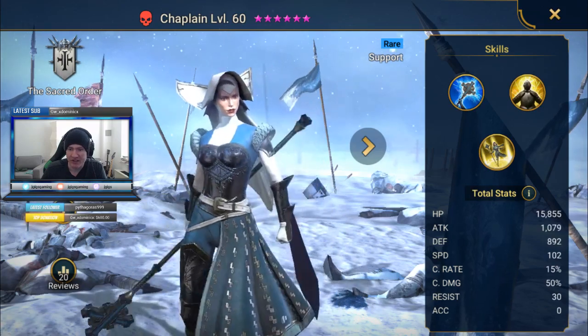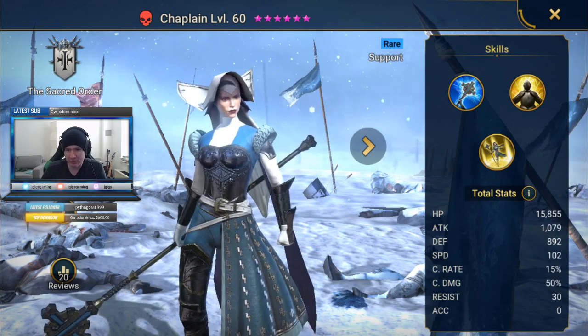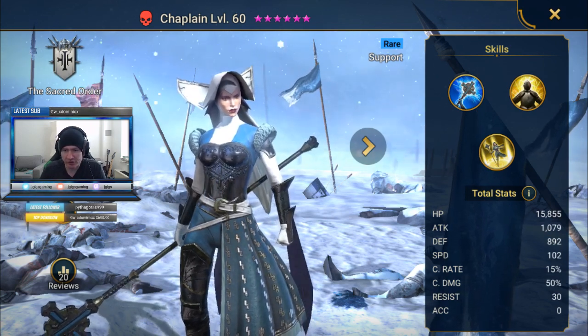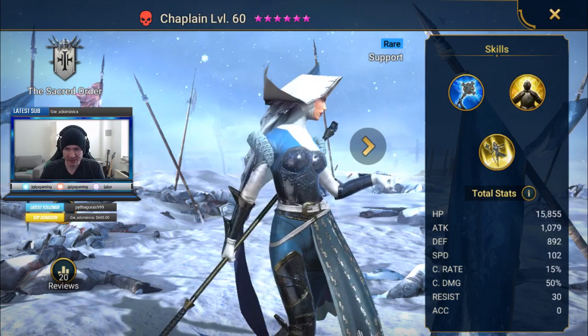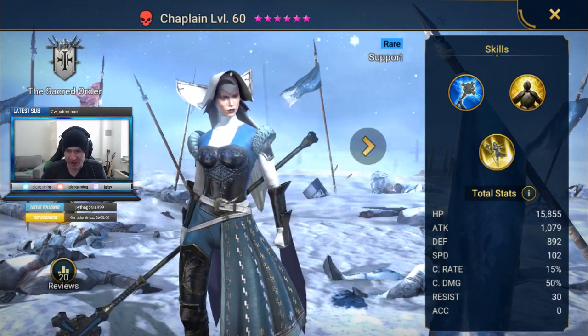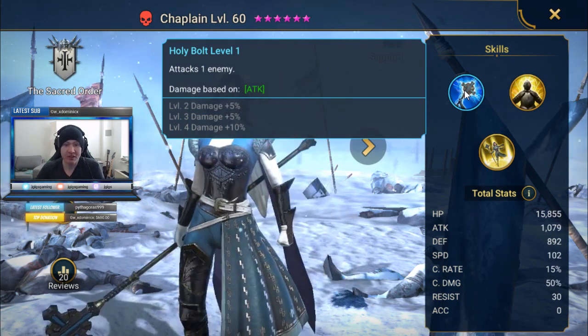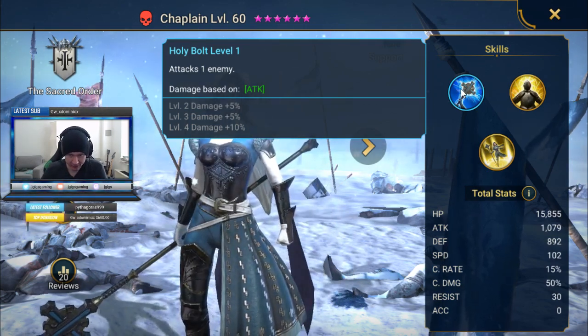Part of it is that her base attack is nice. Defense is nothing amazing but not a big deal. Her speed is 102, so she's over the 100 mark — pretty nice base speed, pretty nice base attack, decent enough base HP. First skill just attacks one enemy, pretty standard, nothing real crazy there.